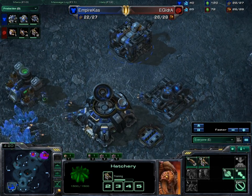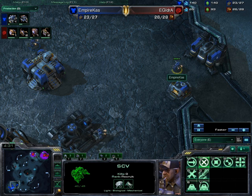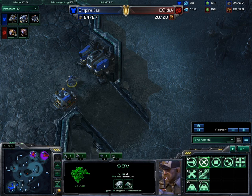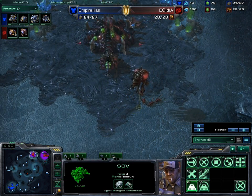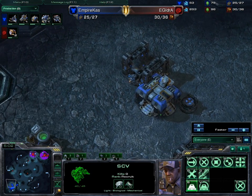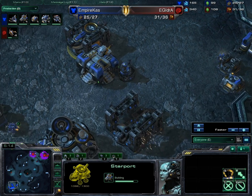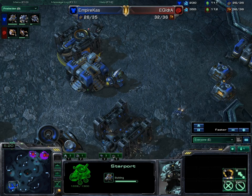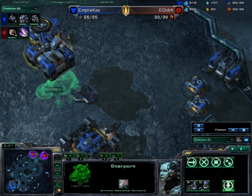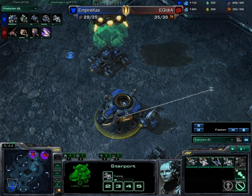The hatchery is done for IdrA. In Empire Cast's camp, we have a command center and a factory down, with a starport almost finished as well. He went barracks into factory, made a command center, and is now heading for a starport. There's a tech lab attachment on the factory, so banshees are most definitely on the way. The tech lab and starport are swapping right now — a very sweet trick that Terran players have used for a long time.